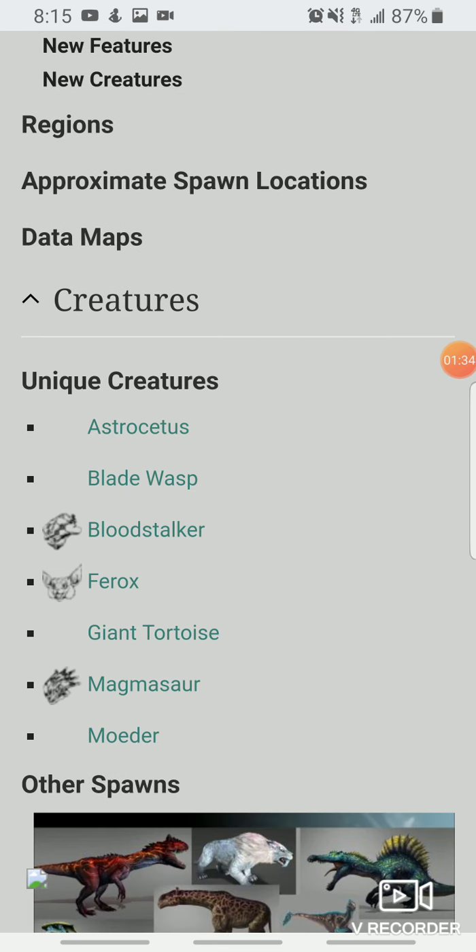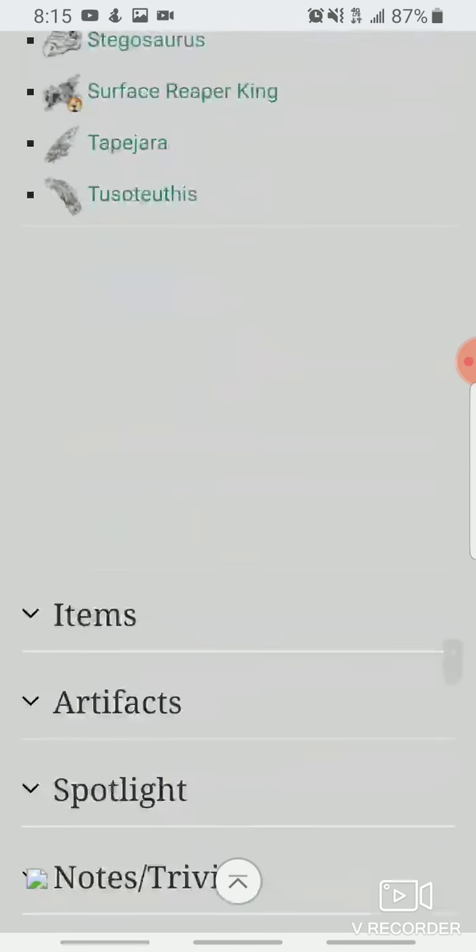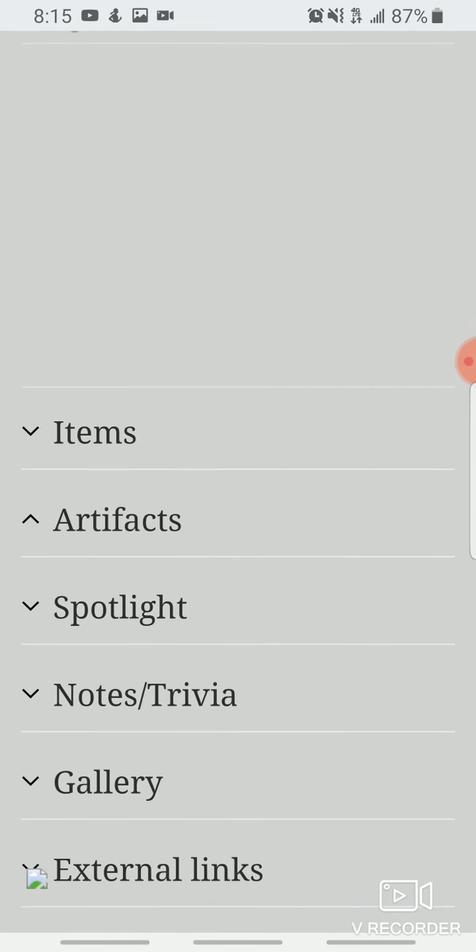We're going to have some unique new creatures: Astrocetus, Bloodstalker, Ferox, Giant Tortoise, Magmasaur, and Moeder. Genesis will also feature new variations of existing creatures, so that's pretty much the creature roster we're going to have.